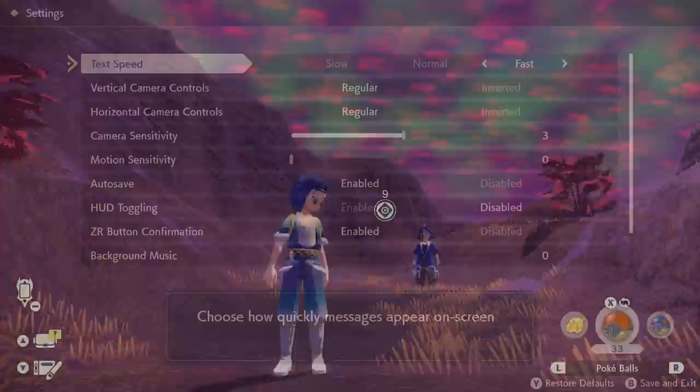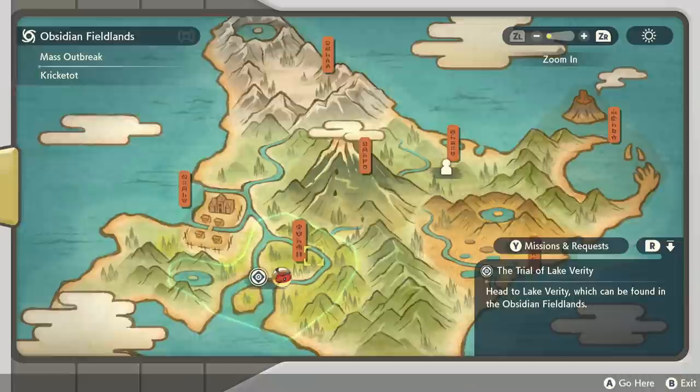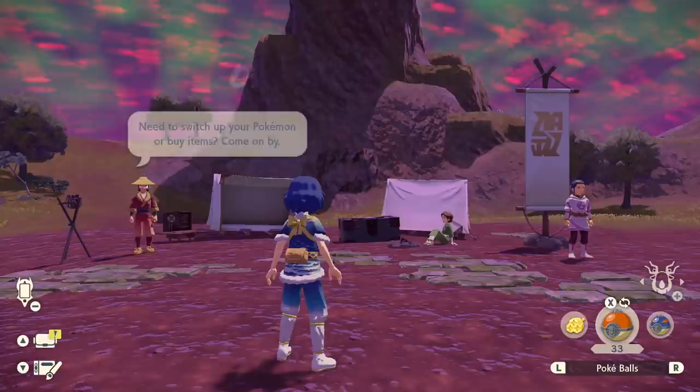To get the Pokemon you want to outbreak, begin in the village and turn off your auto save in the settings — turn it back on when you're done farming. Head out and check the zones to see which outbreaks you have. If you've got a Pokemon you want to farm, go to that zone and immediately save at the camp where you load in. If not, head into the zone anyway and then return to the village right away, which will refresh your possible outbreaks. Repeat this process until you see the outbreak of the Pokemon you want.